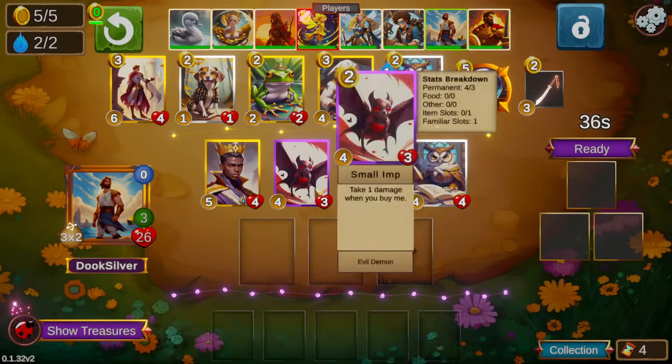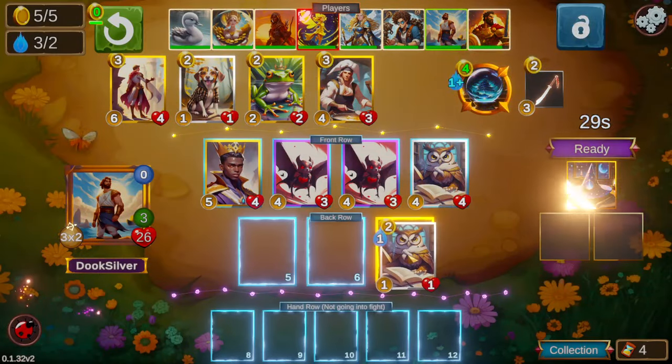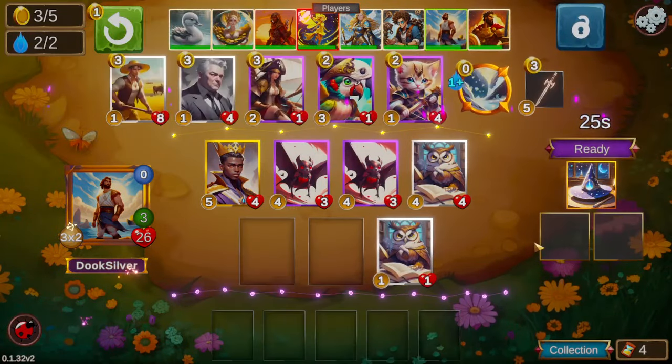We start off, we get the free Freed Prince and a pair of demons. We've taken a couple damage, and we get our first level three treasure. We're gonna take the hat, especially because there is another owl in the shop.